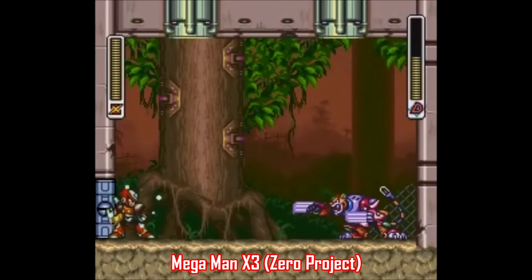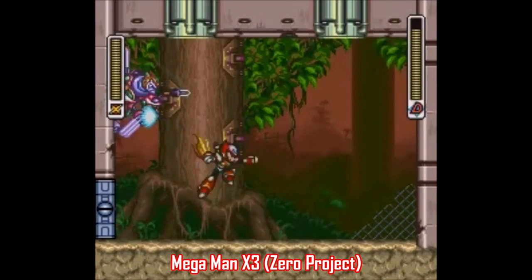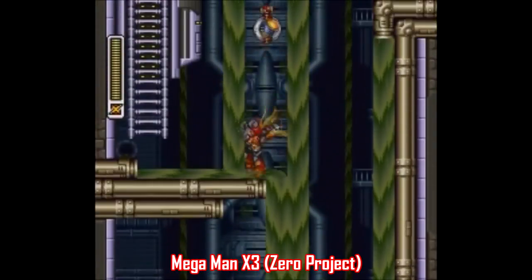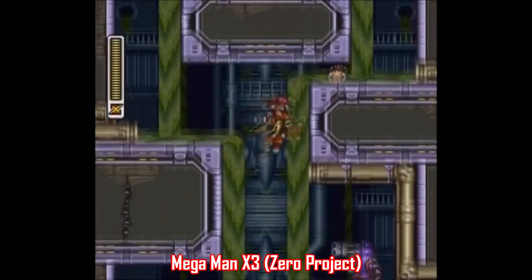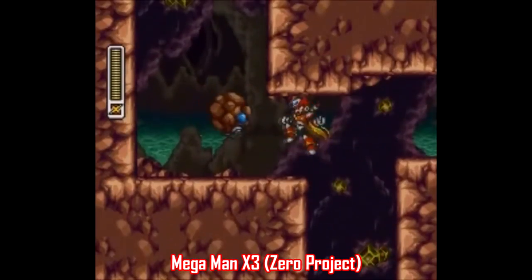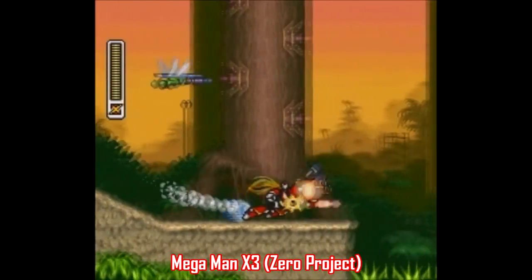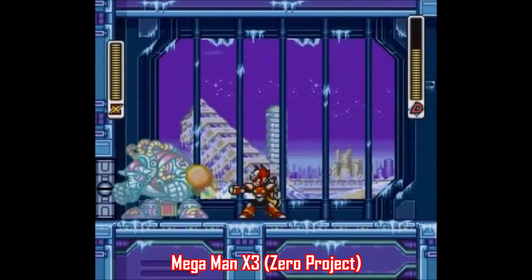Next is a patch that got mentioned a lot in the comments of Part 1. It's for Mega Man X3, and it's referred to as Zero Project, which makes Zero a fully playable character throughout the entire game. Justin 3009 and Metal Wario 64 are the two people credited for this one, and they really went all out making this a way better experience than just vanilla Mega Man X3. There's a save system, a lot of the slowdown has been reduced, and they really made sure Zero played much differently than X. It's not just X with a new coat of paint.